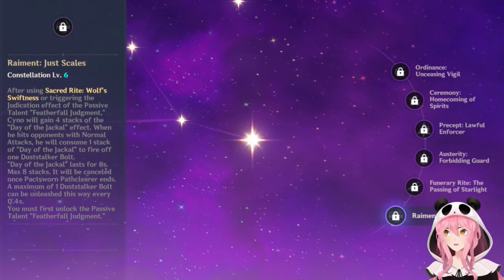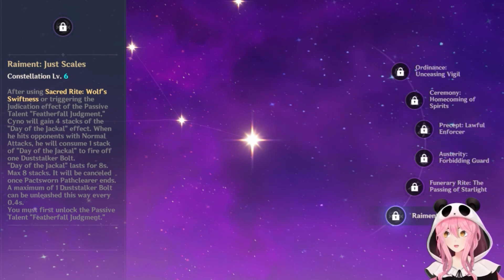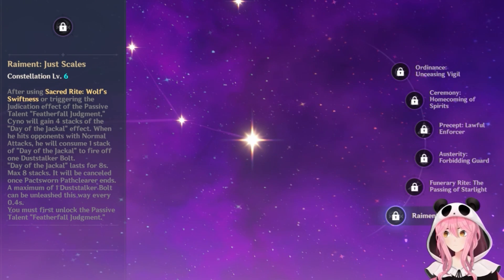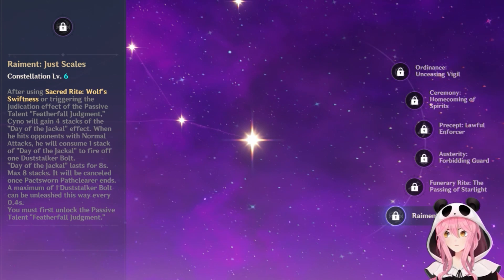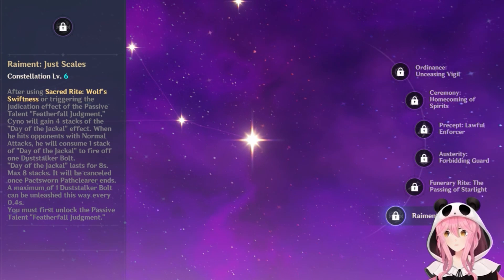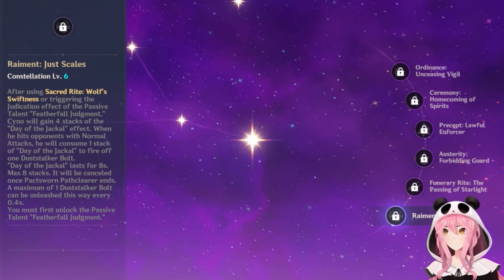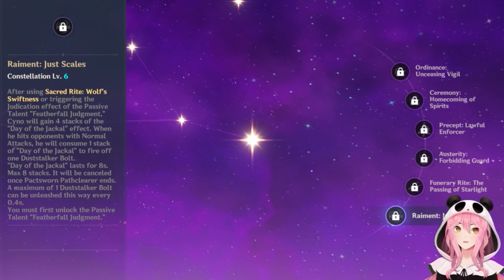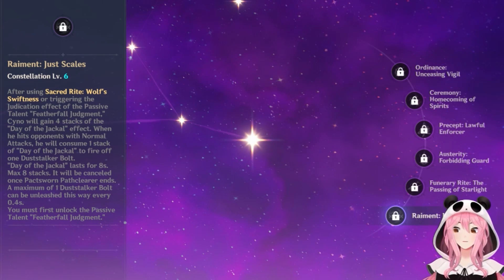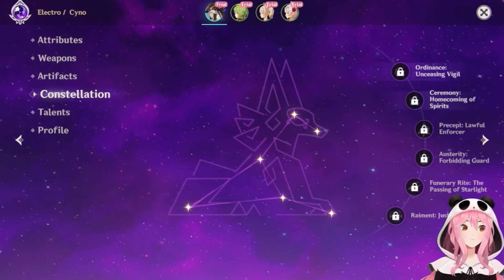C6: after using the burst or triggering the Adjudication effect, Cyno gains four stacks of the Day of the Jackal effect. When he hits opponents with normal attacks, he consumes one stack to fire off one Duststalker Bolt. It lasts eight seconds with a maximum of eight stacks, and gets canceled when Pack Sworn Path Clear ends. This one doesn't seem as impactful as other C6s I've seen — the Duststalker Bolts are hard to notice, though it's probably a fine constellation overall.